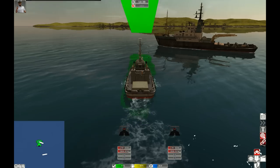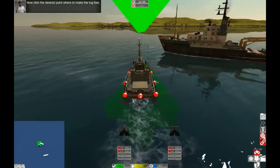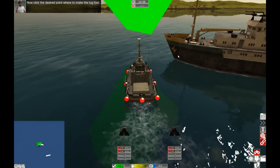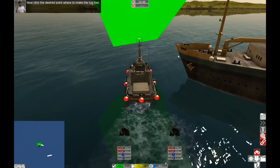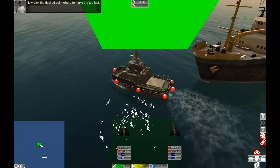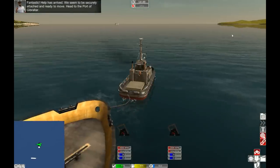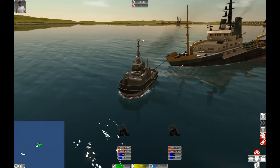Right, let's ease it off. Let's get my tug out and do that one. Now click the desired point where you want to tug first. Let's get a bit closer. Let's try to point away from it at the front. There we go — we're attached to the Smith Houston. Right, let's turn. More speed. Check the surrounding area for ships and away we go.